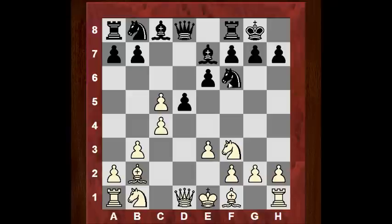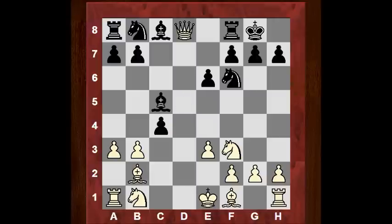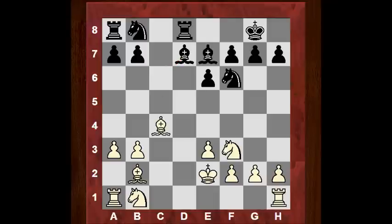Opening up the bishop: Bxc5, a3, and now dxc4, Queen takes — yes, the queens are coming off. We have a symmetrical pawn structure, so it looks roughly balanced here, except White's bishops look a little more active at the moment than Black's. Bd7 — that bishop is sorted out now, potentially coming on this diagonal. Ke2, leaving the King in the center, Be7, Nbd2, and now Bc6.